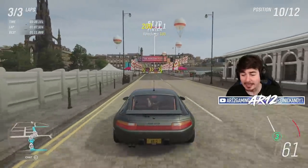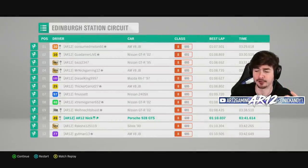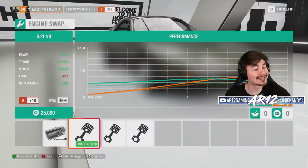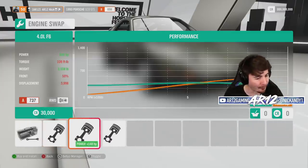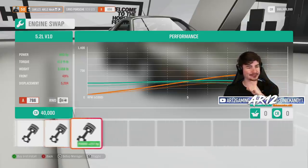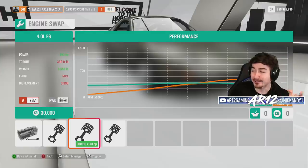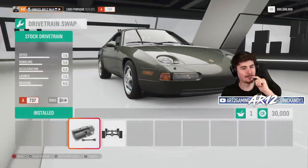Imagine if they made something like this today that wasn't the Panamera — actually a coupe or grand tourer, that would be so sick. There's no reason why they can't fit modern engines in. Let's check the engine swaps: bone stock 5.3-liter V8, a 6.2-liter V8, a 4-liter flat-six from a modern Porsche, and a 5.2-liter Lamborghini Huracán V10. Since we're a Porsche, we'll probably use the 4-liter flat-six from the 911 GT3 RS.